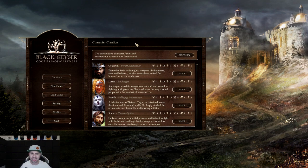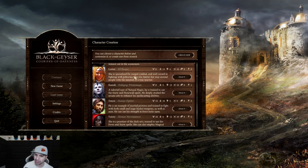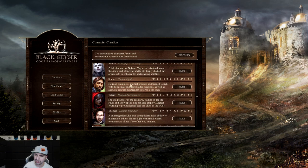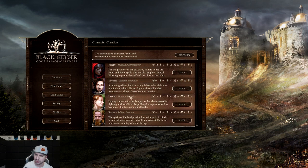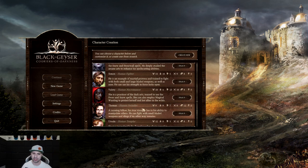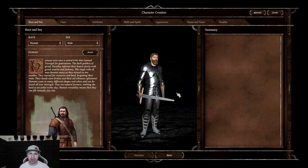If you have not heard of this game, it is a brand new CRPG — classic role-playing game. What you'll see on the screen right now is the actual character creation. You can choose a character below and customize it, or create one from scratch. We're going to create one from scratch. You've got a dwarf highlander, an elf ranger, a winter mage, human fighter, human necromancer, human swindler, human templar, and rillo shaman. So they give you lots of options but we're going to create one new.